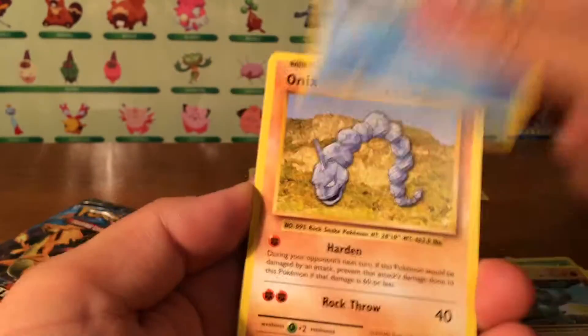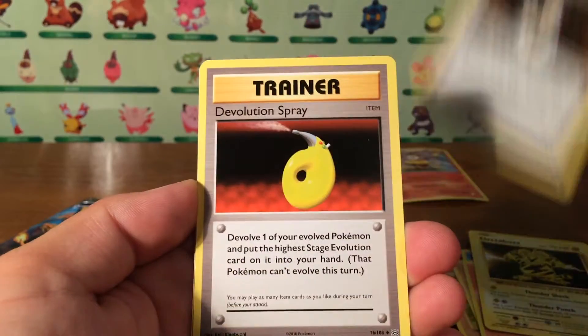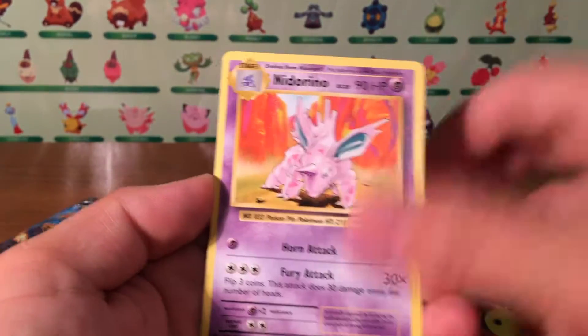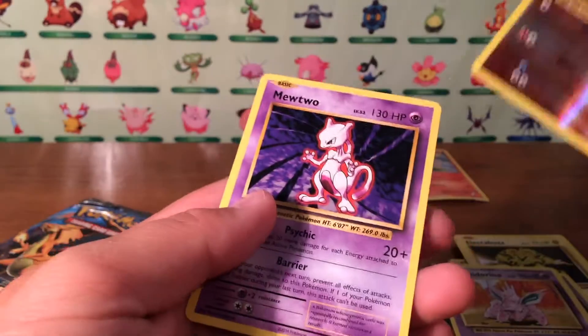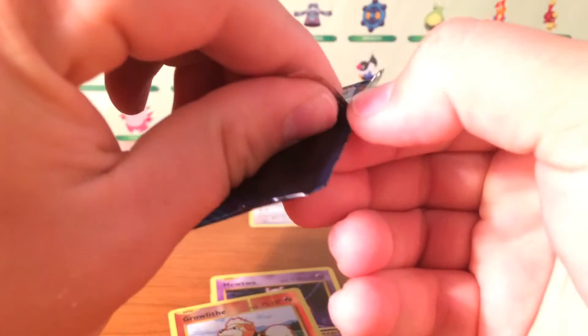We got a Magikarp, Onix, Sandshrew, Vulpix, Electabuzz, Brock's Grit, Devolution Spray, Nidorino — and a reverse holographic and a Mewtwo rare! So at least we did get a reverse holographic out of that pack.